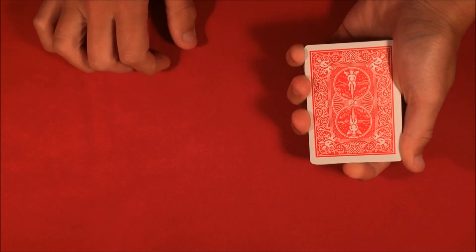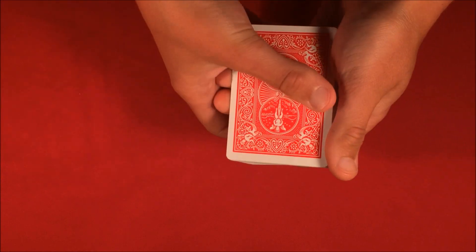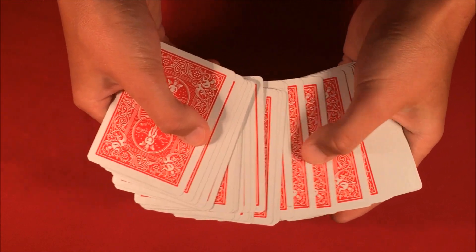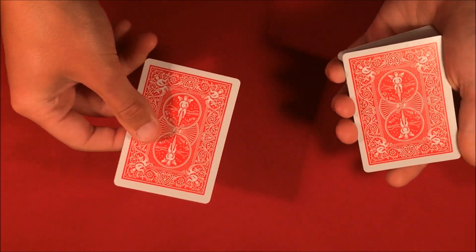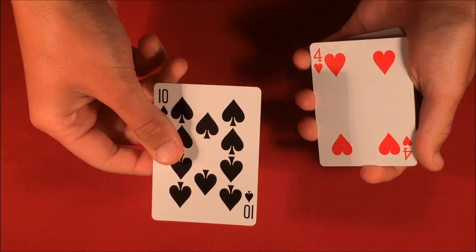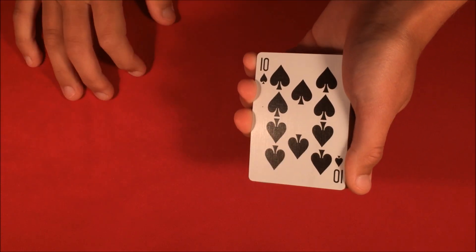It's a Triumph effect, so it's really cool. Here's basically what it looks like: the deck is shuffled up, but you can just pick any card — it doesn't matter whether the deck is shuffled or not. So let's say you pick one from the middle. You can see you've picked the Ten of Spades. What we're going to do is lose this in the pack.